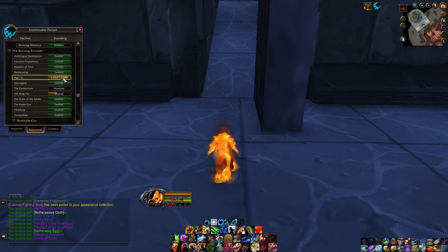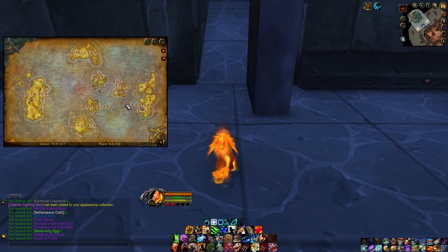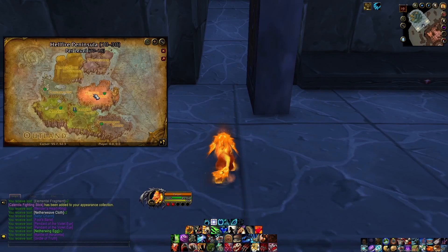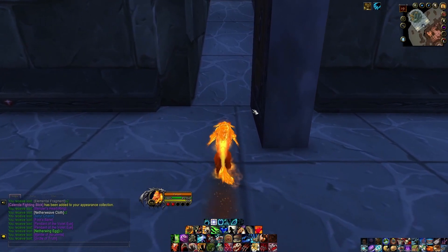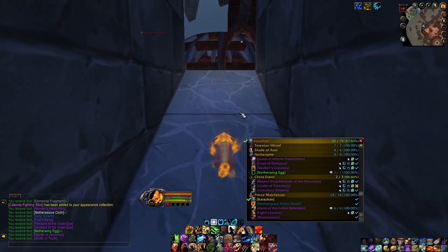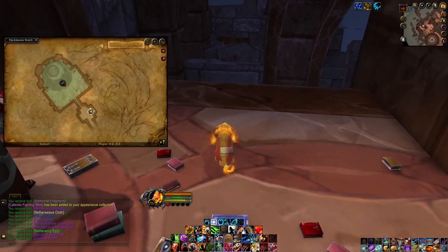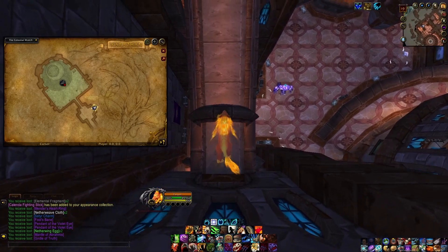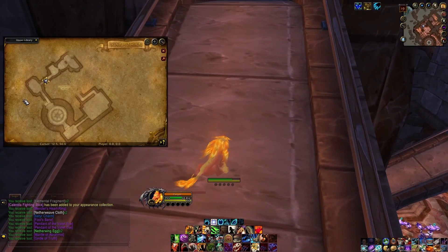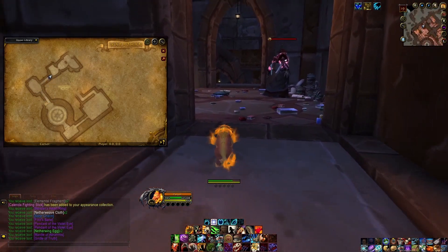Netherwing — I actually just got this to Exalted today. That's a BC reputation located in Shadow Moon Valley in Outland. You do a bunch of quests there, eventually unlock the Netherwing reputation, and turn those eggs in to get reputation with the faction. You don't want to throw those away — they look like shitty little green items, but you definitely want to save those. We're going to jump down here — just a tiny little shortcut.